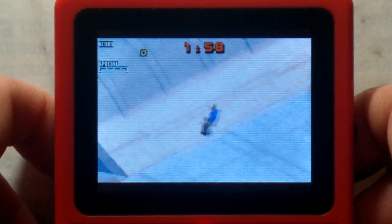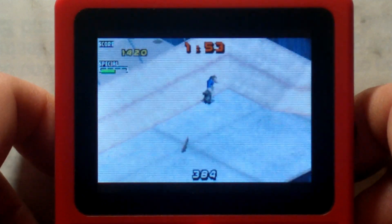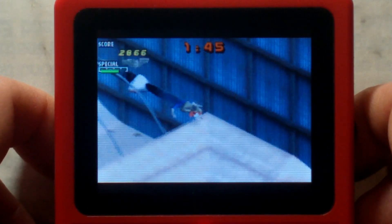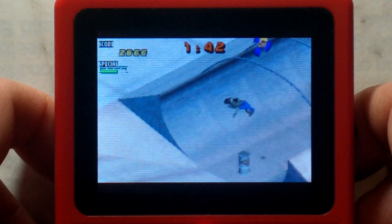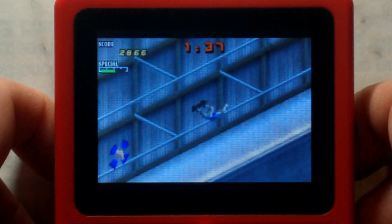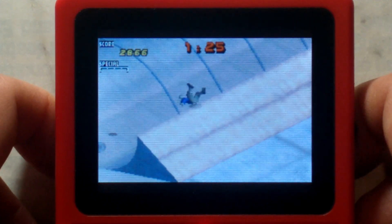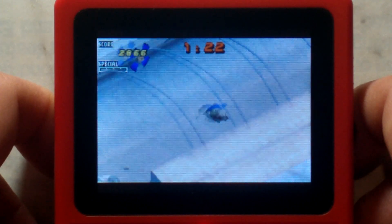Not all Game Boy Advance games are playable using this new core. You can see here — this is Tony Hawk's Pro Skater 2. It doesn't look too bad, but there are certain parts where it does slow down a fair bit. You can see it got really choppy in the half pipe area, but once we get out it speeds up again. So at one time speed with no fast forward, going back into the half pipe, it slows right down. I would say Tony Hawk's Pro Skater 2 is still not quite playable.